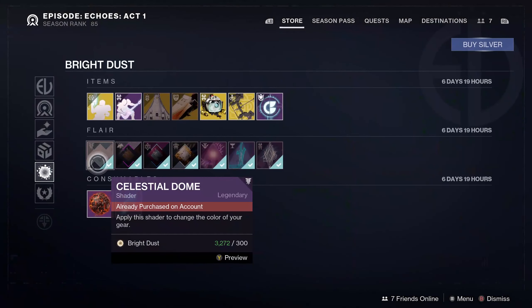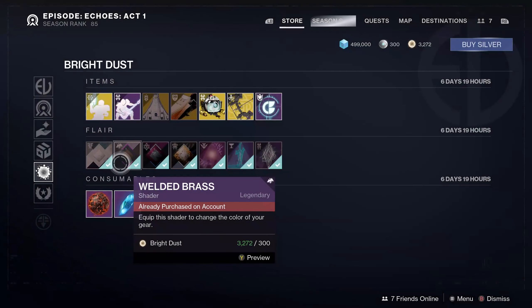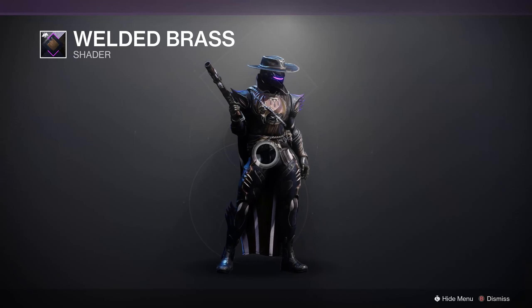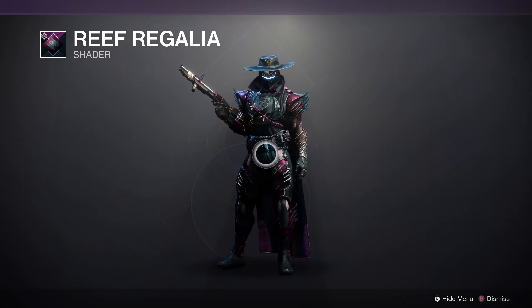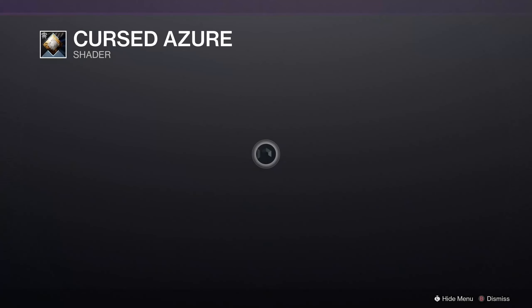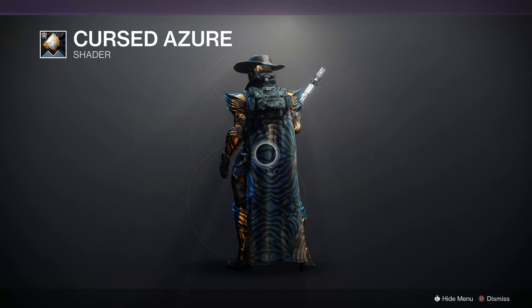In the big store for shaders: Celestial Dome from Forsaken — very nice and bright if you want a clean white, white knight look. And Welded Brass, which is a personal favorite for a Void setup, especially a Void Titan — dark gray and brown tones with a nice purple glow. Next is Reef Regalia, which makes you look very Reef Awoken — this is their exact color scheme. And Cursed Azur from Season of Plunder, a unique look that almost fits more like you'd be in Grasp of Avarice, with a weird color palette.